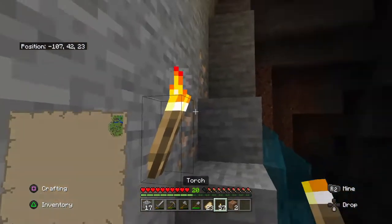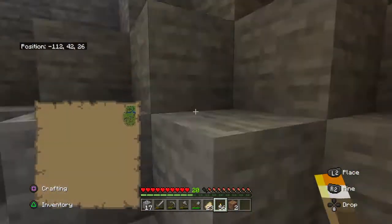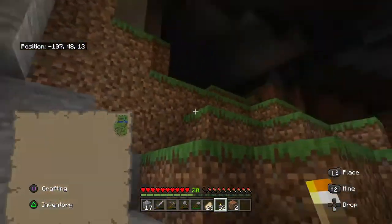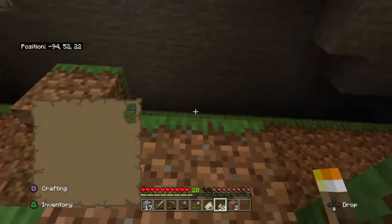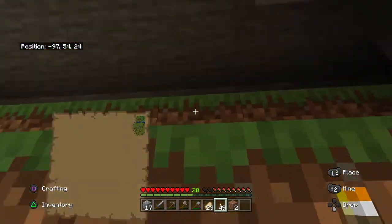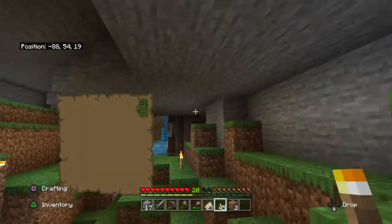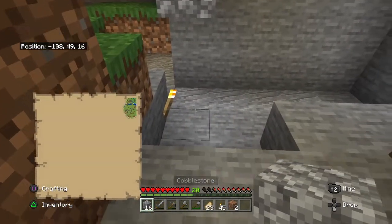I'd like to place torches around — this was much easier pre-1.18, but you can still do it. The good thing in 1.18 is that mobs only spawn at light level zero, so no light whatsoever is needed for spawning. That means highly reduced mob spawns, so it isn't that bad. I've already burned through so many torches, but I'll light up this whole area. It's the best way if you don't want to be killed by a creeper.